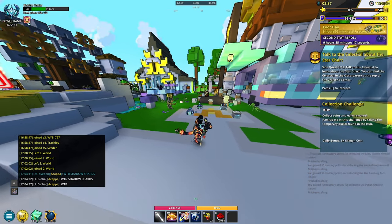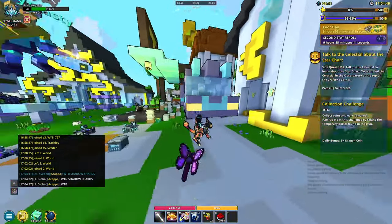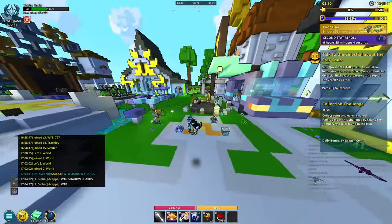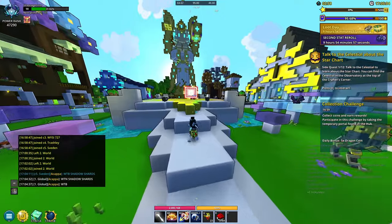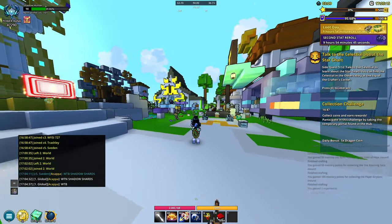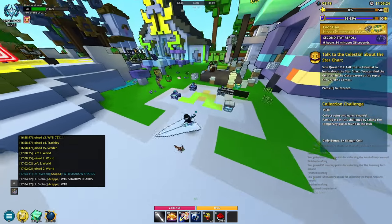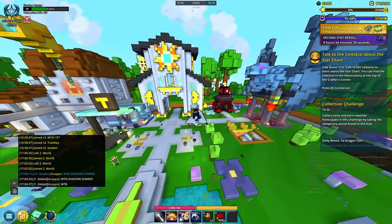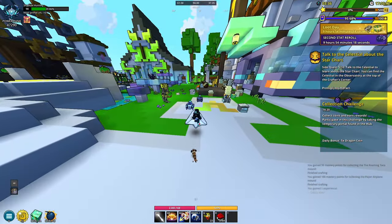Next we have Cami of Hops — it's a little kangaroo, actually! Kind of similar to the kangaroo mount from the April event, pretty cool. It doesn't glide though. Then we have the Roaming Taco — it's like a little animal with legs and a taco saddle. And then there's a paper airplane mount, which kind of looks like one — it glides. It would be cool if these had VFX but they don't, they seem kind of plain.